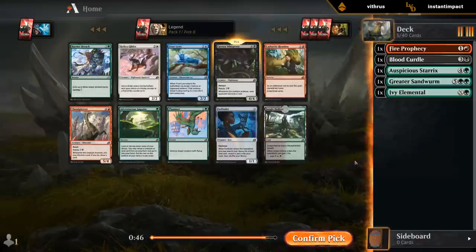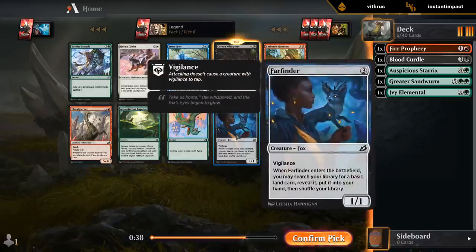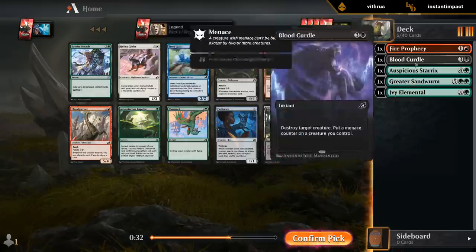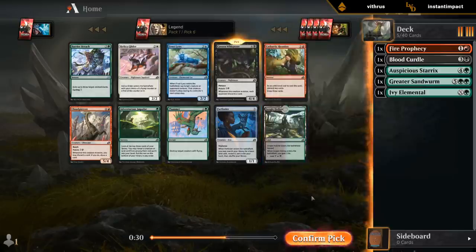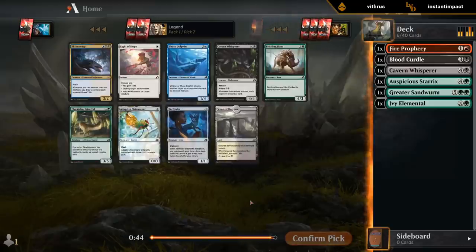Cavern Whispers is nice — getting this sixth pick is a pretty good sign that a black mutate deck could be available. Big fan of the Farfinder too, which would be great for mana fixing if we end up three colors. Jungle Hollow would also be nice if we end up black-green. But maybe I need to cut off the Cavern Whispers here — I think I'll take it here just to try and cut off the mutate archetype.